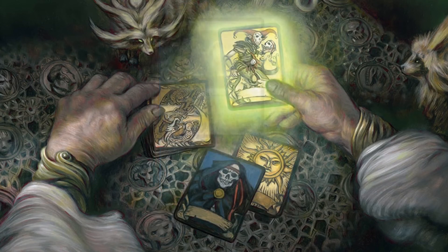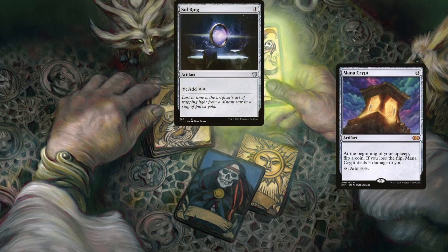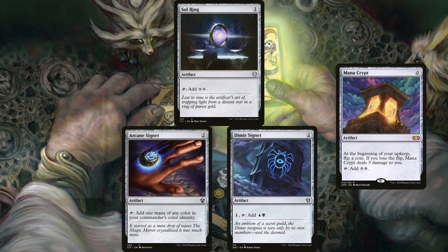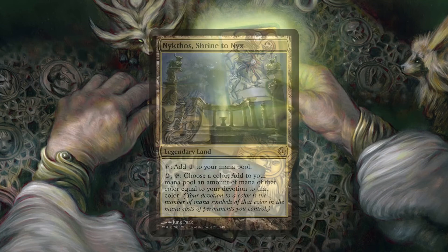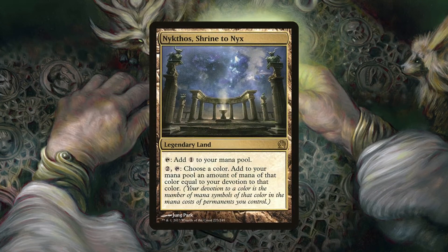As for mana rocks, Sol Ring, Mana Crypt, Dimir Signet, Arcane Signet, and Talisman of Dominance are good enough for the early to mid-game since we're able to cheat in zombies. Plus, the deck can generate explosive bursts of mana with the Urborg/Coffers combo and our Phyrexian Altar. The deck's also running Nykthos, Shrine to Nyx, which can take advantage of how massive the deck's devotion to black is — this land taps down for a ton of mana when online.